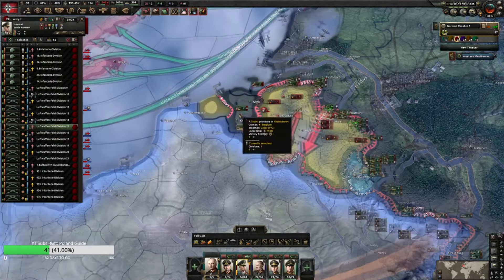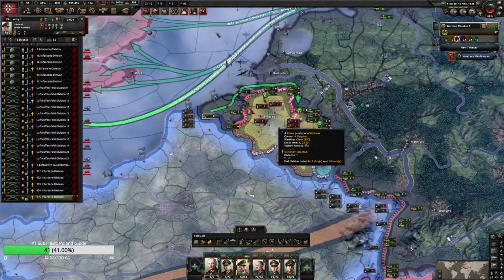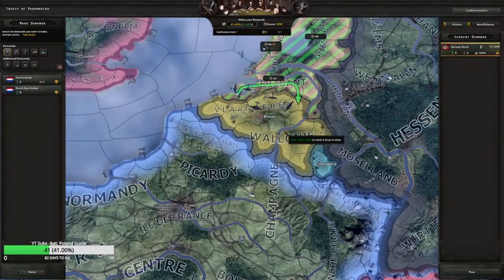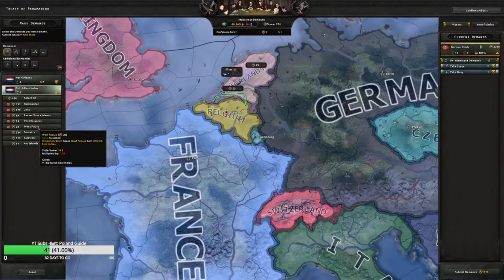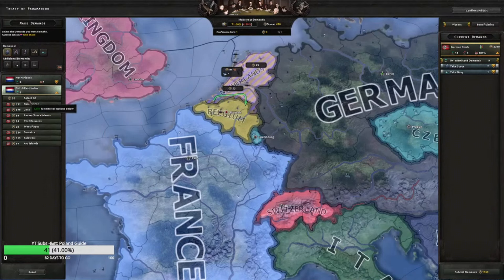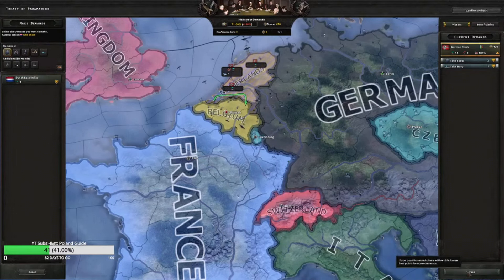Right now since we border France and we're not at war with them — I would kind of like to be at war with them. What did we do last time? We took their fleet. Chat had given good suggestions so we'll take Netherlands and then we'll take all the Dutch East Indies except for West Papua, because if we take that we're over our war score limit. West Papua will still be open and Japan can take the Dutch East Indies for us.